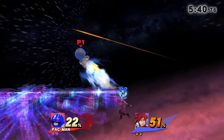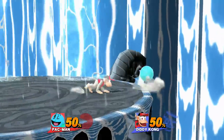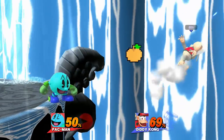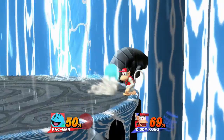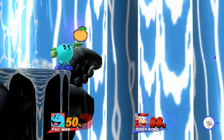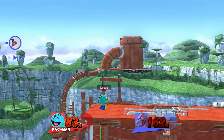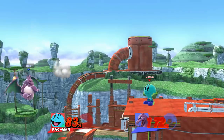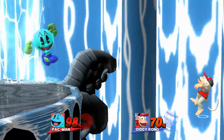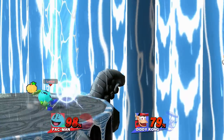Most of Pac's horizontal fruits are very good for stopping your opponent from trying to recover high or sideways to the ledge. Orange charges very quickly and covers a ton of space. It also launches at a very low angle, which can put some characters out of their recovery range if it hits them offstage. Additionally, against most characters with horizontal flips like Diddy Kong, Charizard, and especially Fox and Falco, Orange is very good at stuffing out those moves and forcing lower recoveries.